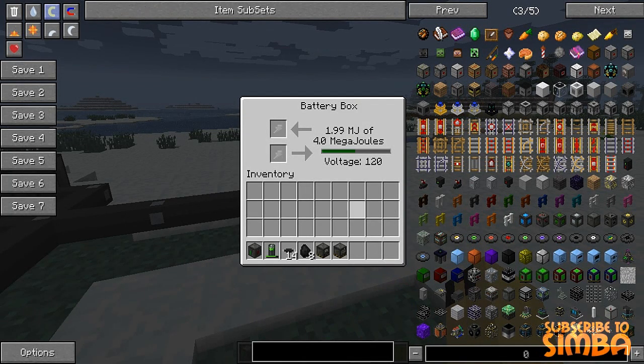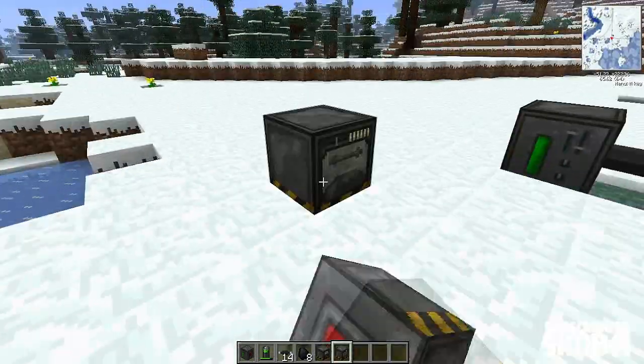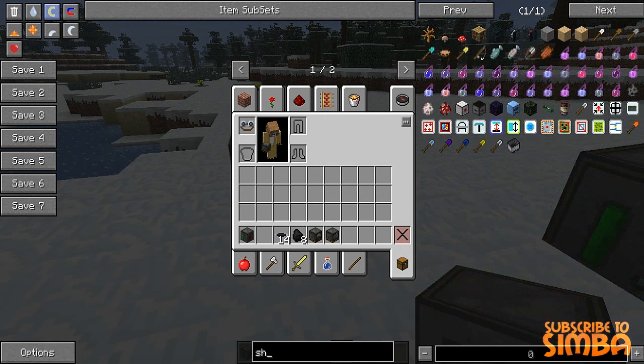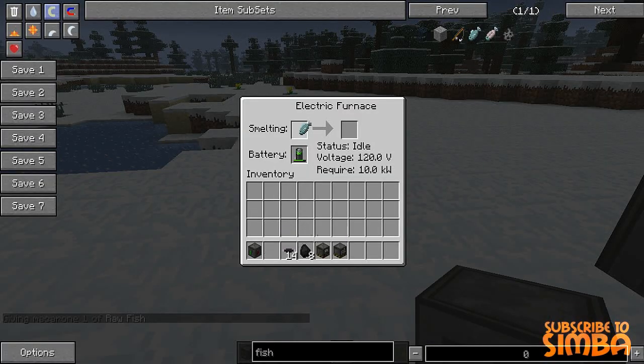The battery box is about half way full, and we're going to use it to power an electric furnace, which is one of the most common things powered with the battery box. When you click the electric furnace, you can see that it basically has the functions of a normal furnace and can smelt different kinds of ores. You can also charge it with a battery. So for example if we get an uncooked fish and place it there, it's going to cook it using the battery's energy.